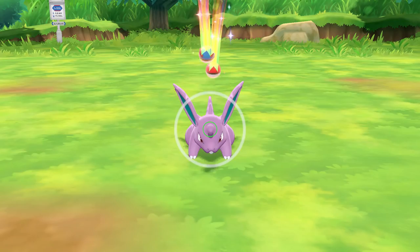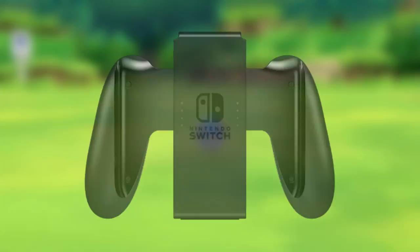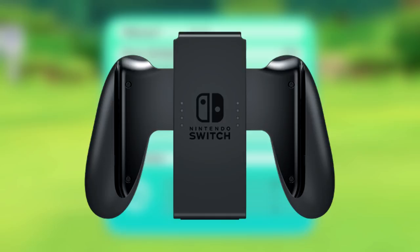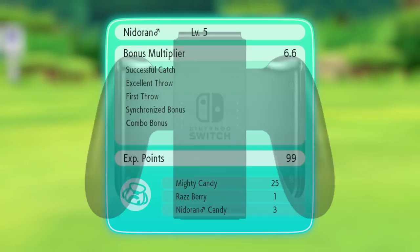When you bought your Nintendo Switch, it should have come with an accessory called the Joy-Con grip. If you activate your second player by shaking the second Joy-Con and put both controllers in the Joy-Con grip, when you throw your Pokeball it'll throw both at the same time, and you'll basically always be able to get that synchronized bonus without actually having a second person there throwing the Pokeball with you.